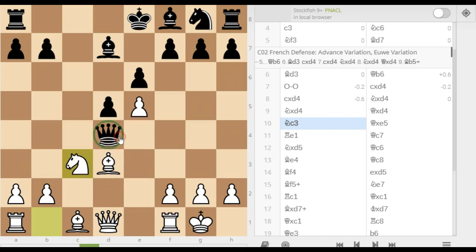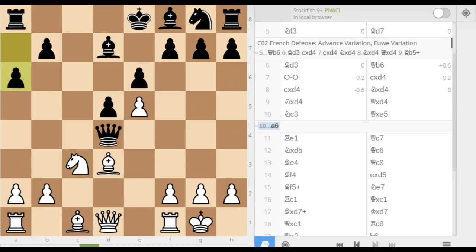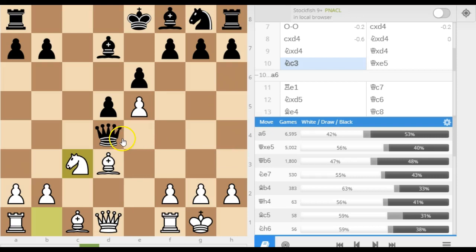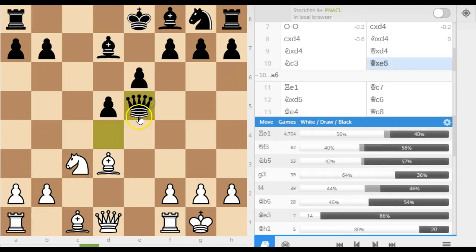Now black has a decision: he can either just retreat away with his queen, or he could capture this pawn. I'll show you a safer line that I think is much better — I showed him this in the analysis afterwards, as he'd never seen this gambit before. A6 is a really powerful move; the purpose is that black has created almost an escape square for his queen. But in this position he decided to capture on e5, accepting the double pawn sacrifice that I had offered him.